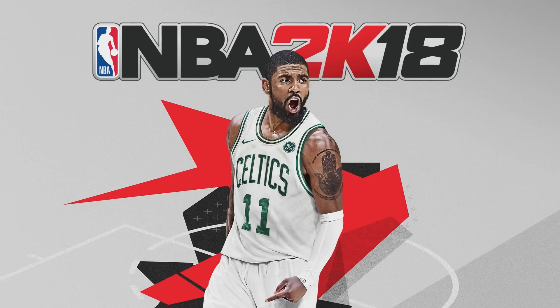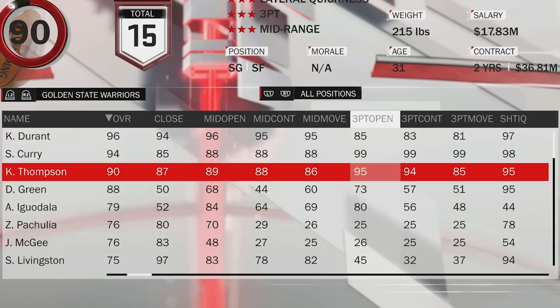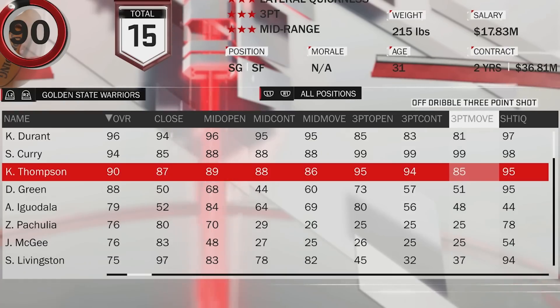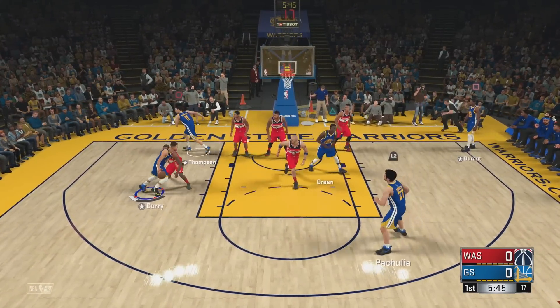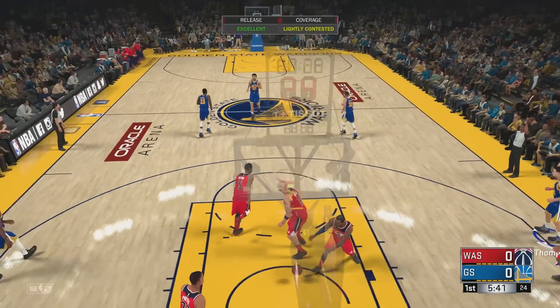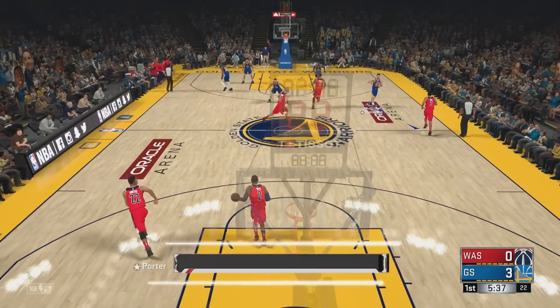That brings us to 2K18, coming off the Warriors' second championship. Klay Thompson remains at a 90 overall. His three-point rating does go down a bit though — I don't know why — it's 95 open, 94 contested, and 85 moving. Where's Klay going? He is very heavily contested. There we go, Klay, get open. And it's a perfect release — let's go! Our first perfect release of the video. 95 three-point is still really overpowered.